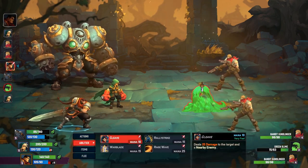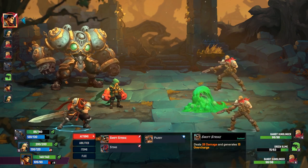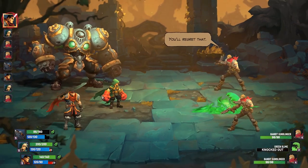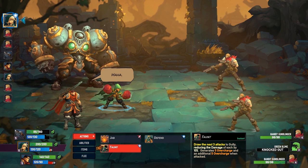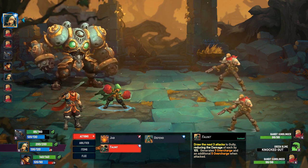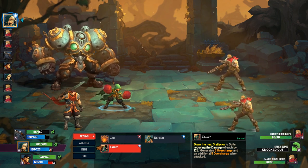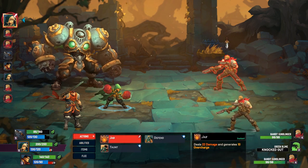We can do cleave — to the target and a nearby enemy. Never mind, let's hit the green slime again and save up for a Rage Blade. Taunt draws the next three attacks to Gully, reducing the damage of each by 10%. That's kind of neat. Doesn't cost much either.